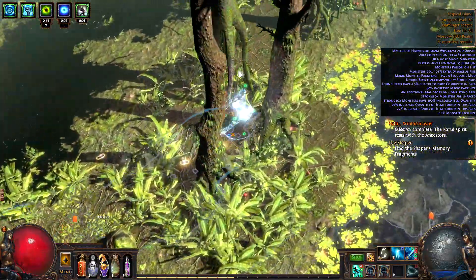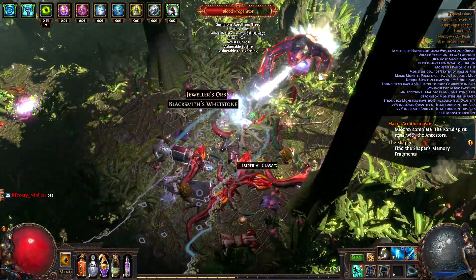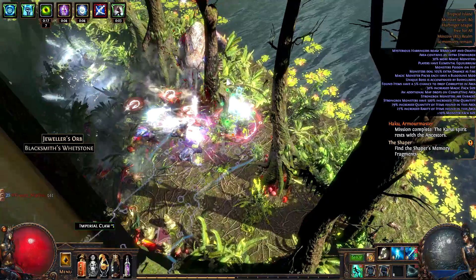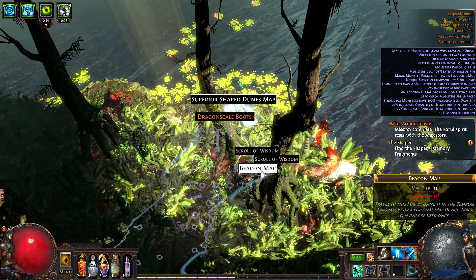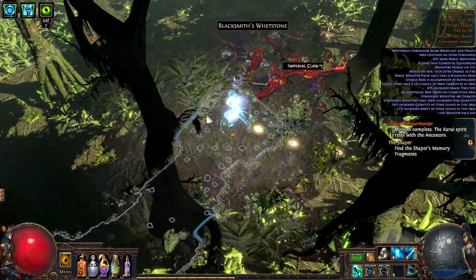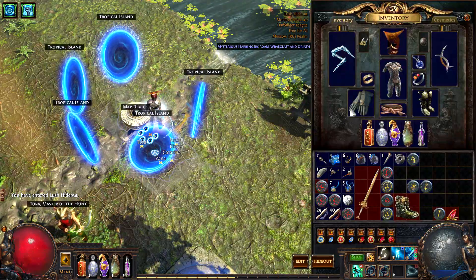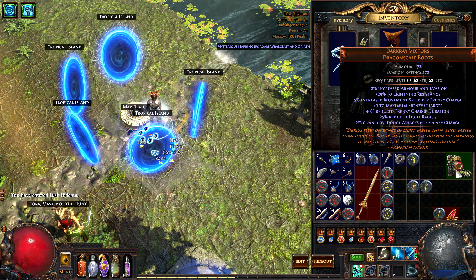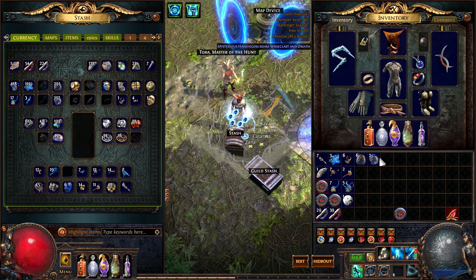Damn, that guy did not want to die. Alright, here we go — gotta kill the beak dude again. I can't see shit. Dragon scale boots and a Beacon map. The good thing is we are getting a lot of maps, but I'm not really getting my money back or getting the currency back at all, so in that sense it kinda sucks. Those are good boots — I should actually be using those boots on this build but I'm not using them right now, but I should.